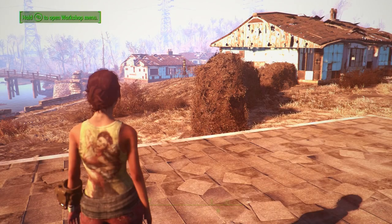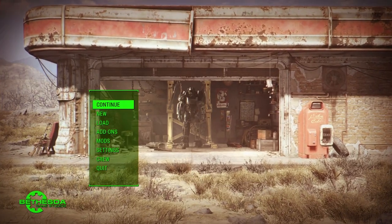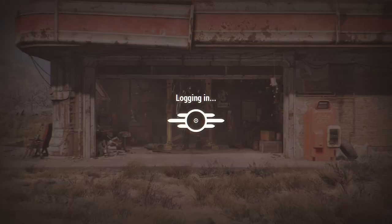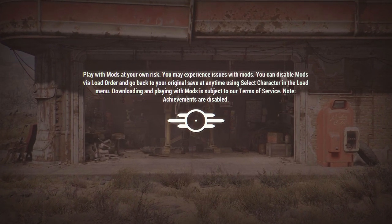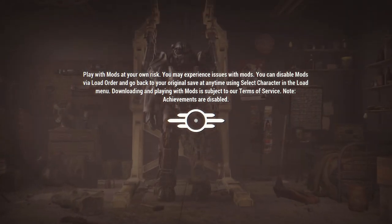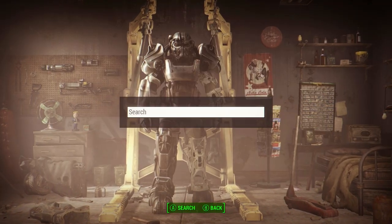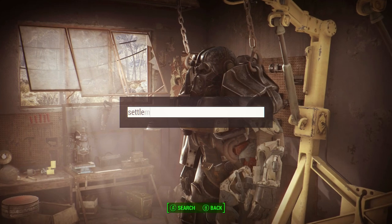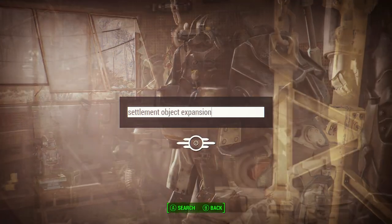What I'm going to do is back out to my main menu right now, and from here we're going to go down to Mods and let that load. This is a very simple process and I really do hope that it'll help you guys out. So once we're in the mods menu, whether you're on Xbox or PC, you want to type in 'settlement object expansion'.